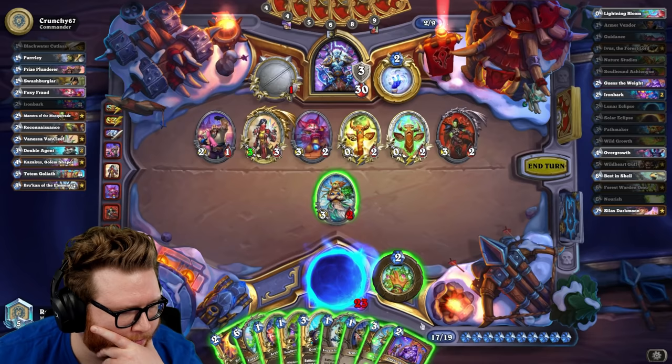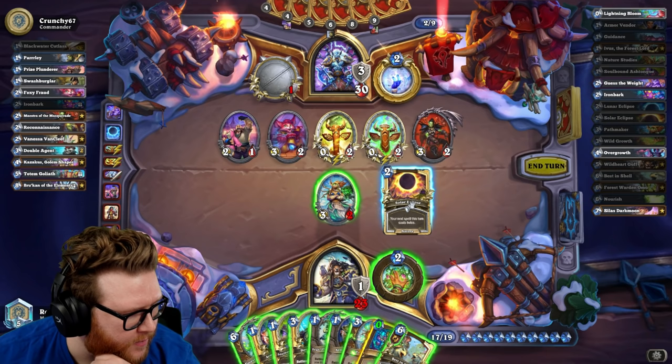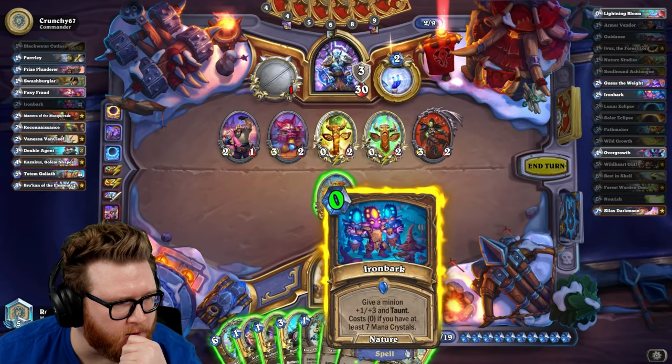Let's try to draw a little bit here. Best in Shell, that's fine. We have an Ironbark so I don't need anything else now for the Silas. Do I ever hit face here just to be safe against any other card draw?